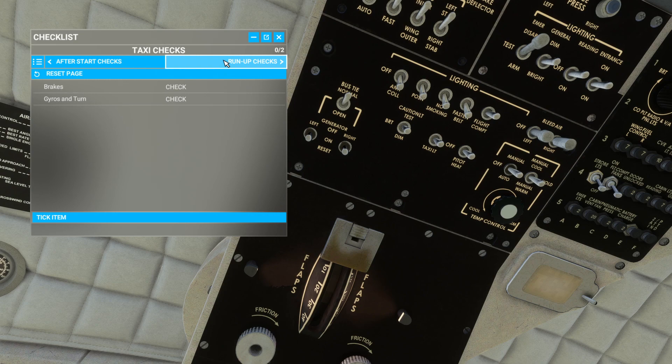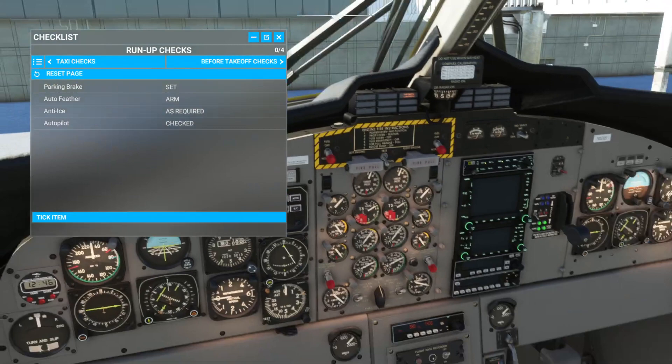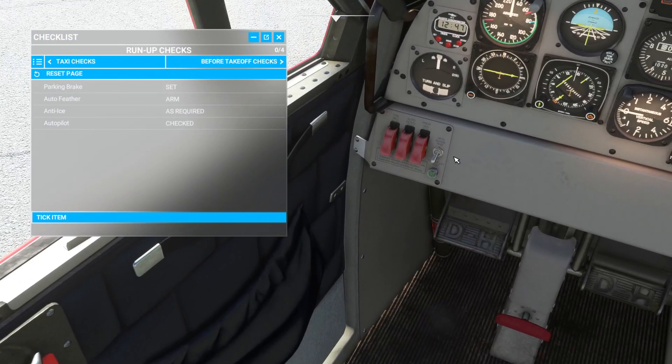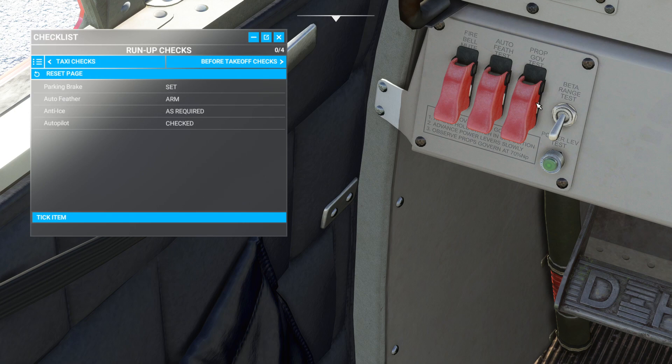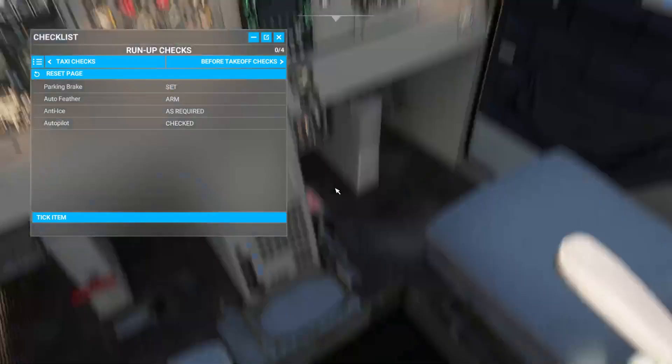Let's do the run-up here. Parking brake is set. Auto feather arm — I haven't found the auto feather switch. If anyone knows, please leave a comment. I do have this switch down here that says auto feather test. So is this it, or what is this? Firebell mute. Prop governor test. Anti-ice as required — this airplane does have quite an anti-ice system. Let me show you.